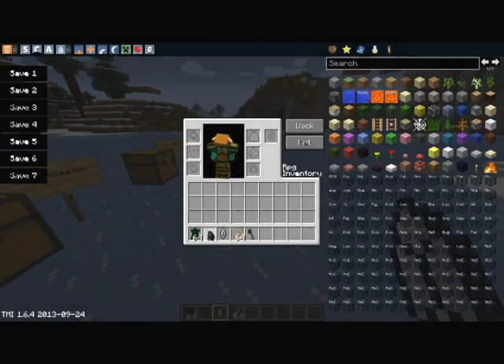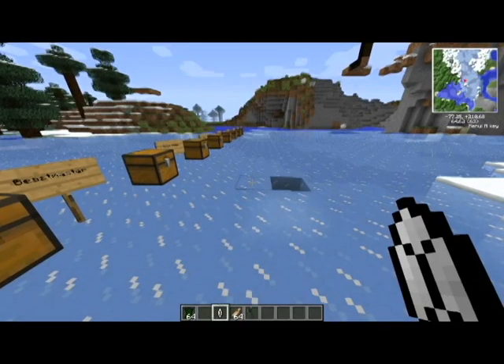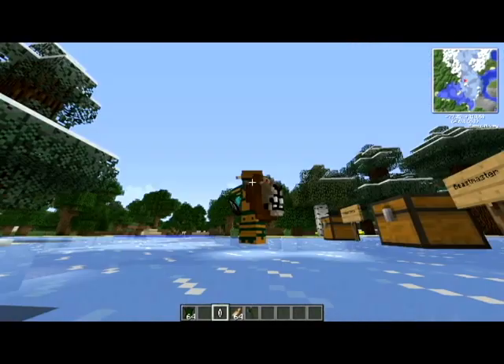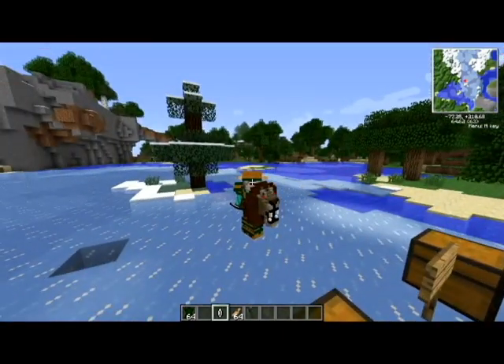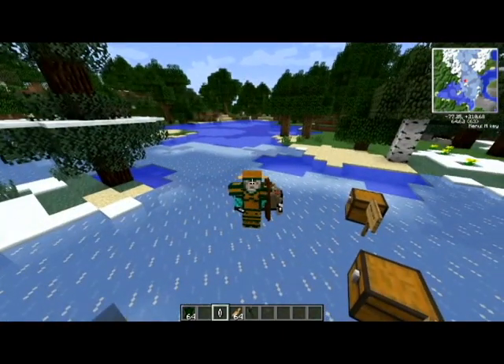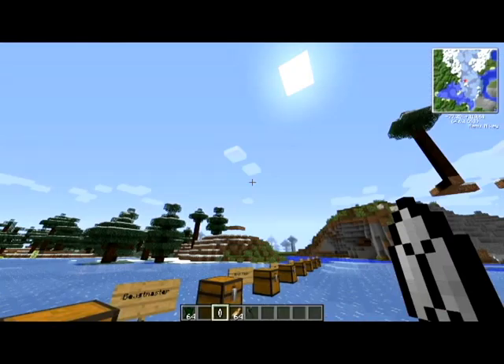When you open up your RPG Inventory, you're going to take your shield and place it right there in the shield slot. As you can notice, this modder did an excellent job showing some serious 3D dimensions — look at that pixelation. I'm in version 1.6.4 with this RPG Inventory mod, and they've also done a lot more boosting with the 3D graphics since 1.5.2. I am really impressed with it.